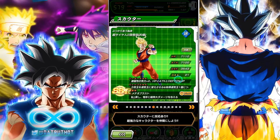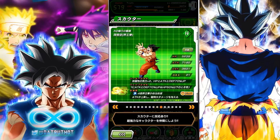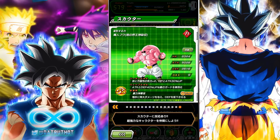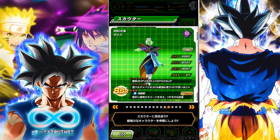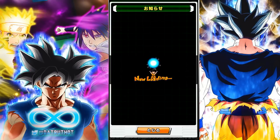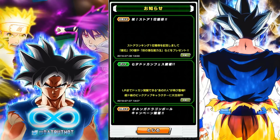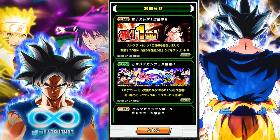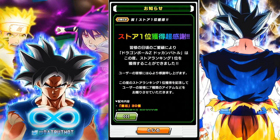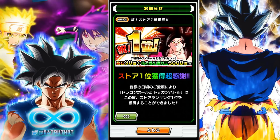It does have the new Super Saiyan 4 Goku, LR Vegito, and Gogeta, but there are also a lot of meh units on here. These five units do not need to be on this banner - they should have just been five random Dokkan Fest units. Why is Fused Zamasu featured? That's a question I'd love answered. I mean, if you don't have SS4 Goku, LR Vegito, or LR Gogeta sure, you could summon, but the rates are lower than on normal banners.